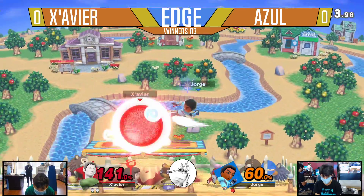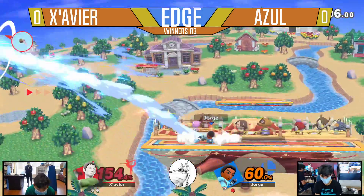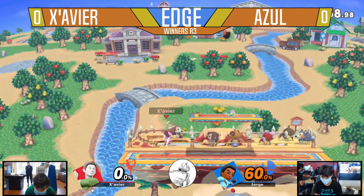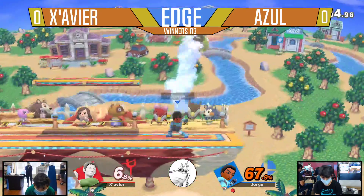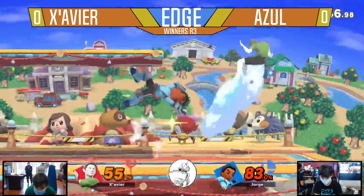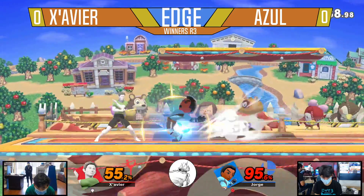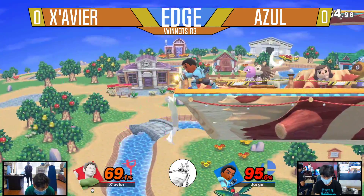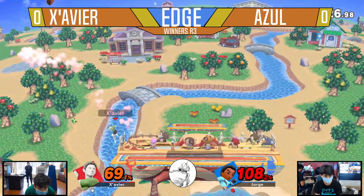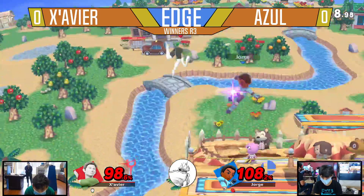Running up-tilt into the tech chase on the platform — 60%! Not getting much off that platform, but still, the positioning he has and the recognition that you have to play is amazing when it comes to Xavier. Azul's back at it again, he needs to find a way to get back in. Nice bread-and-butter combo — tilt, then downturn to fair, then the nair into F-tilt. Nice, good spacing tools right there. Mix up the landing. Good damage — 89%! He's playing really well right now.